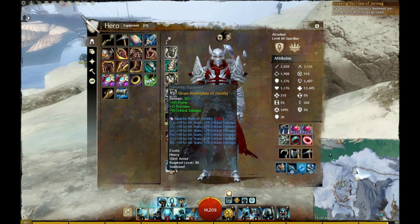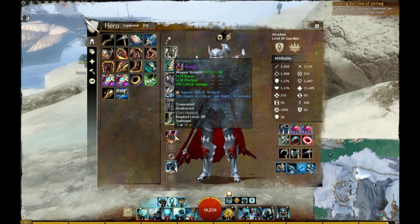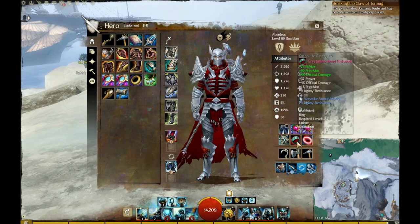I'll show you what kind of gear setup I'm using for the build. The gear setup is extremely offensive. Generally with this build, you are gearing for offense and you are trading for defense. We'll get to the trade line a little bit later. But you're going to be using all Berserkers gear in every single slot — it's power, precision, crit damage gear. You're using it in all your armor, all the weapons, and of course all of your accessories as well.